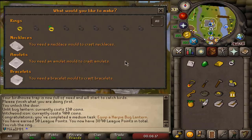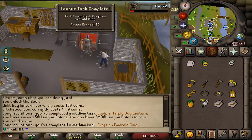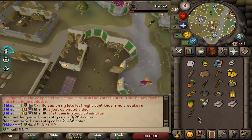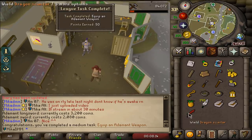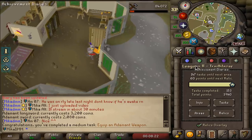Crafting an emerald ring should be simple enough, and that one is also 50 points. Good thing that this adamant sword is only 2k because that is a task. I did have an adamant axe at some point in the past, but I yeeted it straight into the shop. I lost a bit of money on that one, but a task is completed.